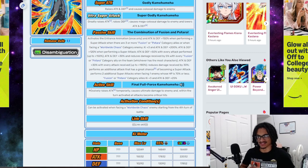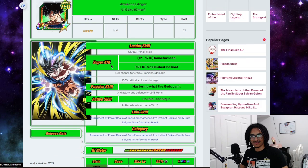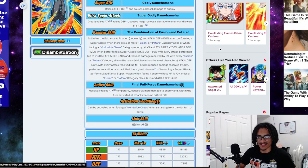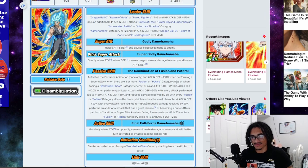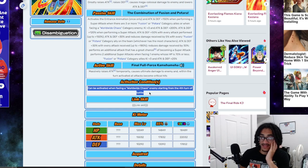And his active skill — Final Full Force Kamehameha — massively raises attack temporarily, causes ultimate damage to the enemy, and within the turn activated, all attacks become critical hits. So he gets guaranteed crits and massively raised attack temporarily. His active skill is obviously going to be hitting like a nuclear missile because he's greatly stacking attack — just stacking both his super attack effects. And it can be activated when facing a Worldwide Chaos enemy, starting from the 4th turn of battle.